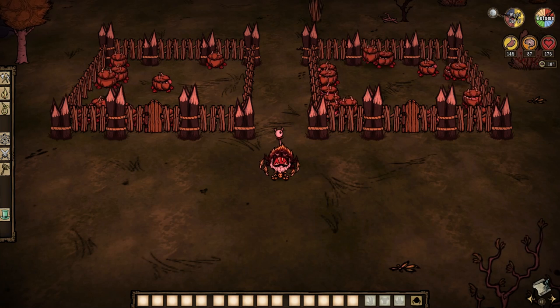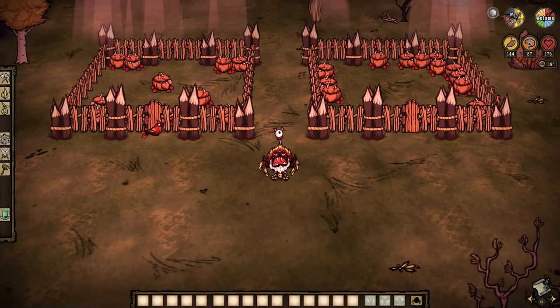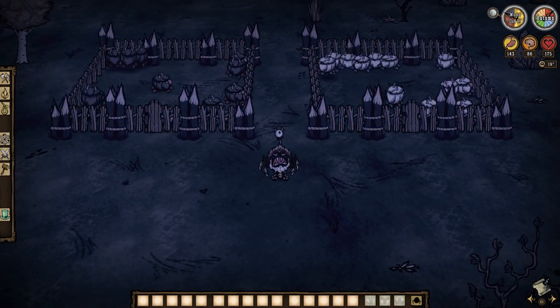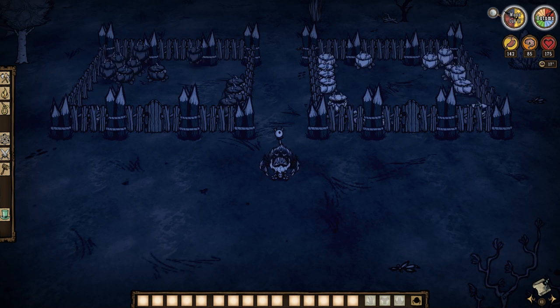But like Hutch, Chester holds a secret — and it is transformative. No, I'm serious. Chester can transform into two different variants come a full moon night, and both of them are far better than the original. So let's talk about how to get them.